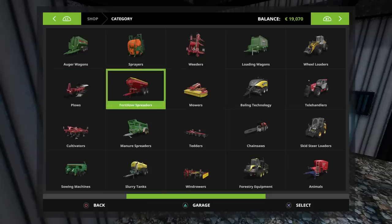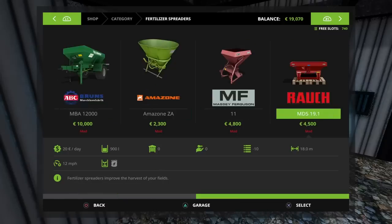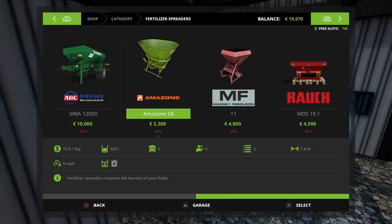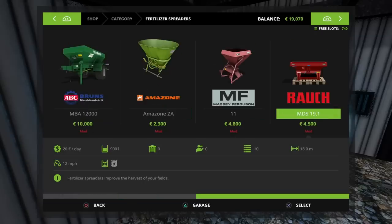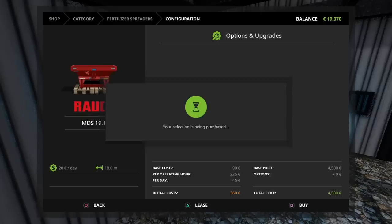Thank you to everybody who messaged me to remind me where they all were and what fields I can use. I downloaded and installed the Roush — the Roush one is a 900 litre for 4,500. The Massey Ferguson's only 500 litres. The Amazon is only 330. I think I might go with the Roush. The fields aren't massive, and it's fairly cheap as well. So we're going to go with the Roush MDS 19.1. Let's buy that.